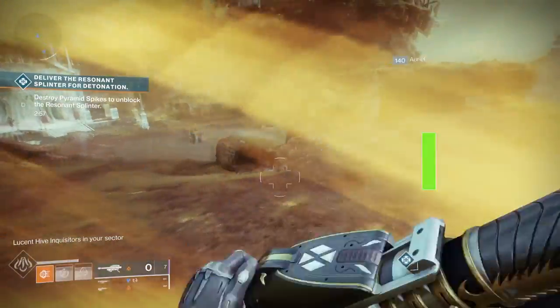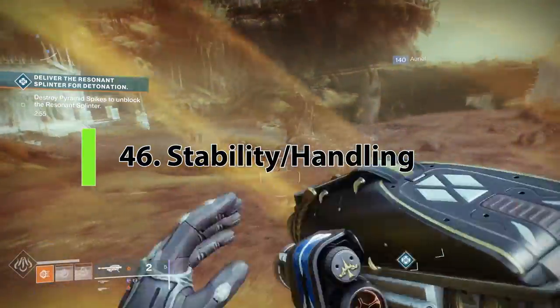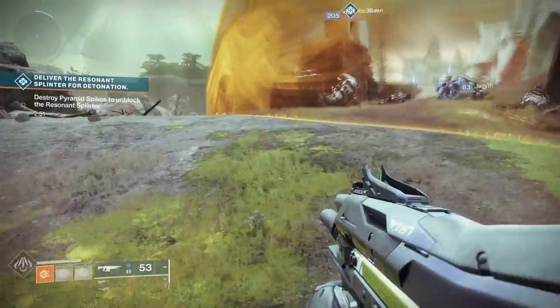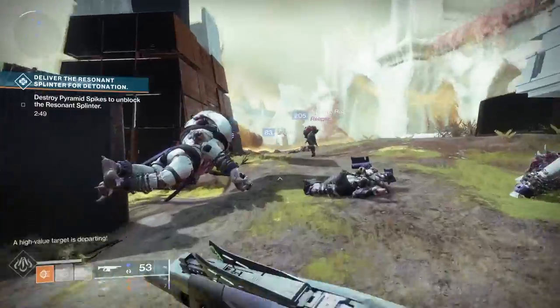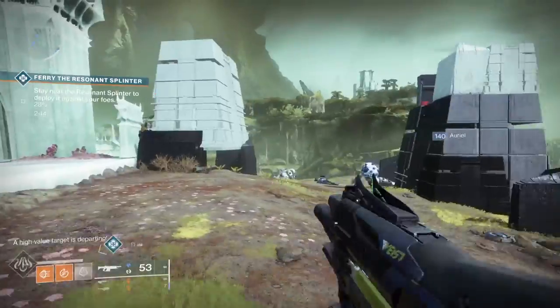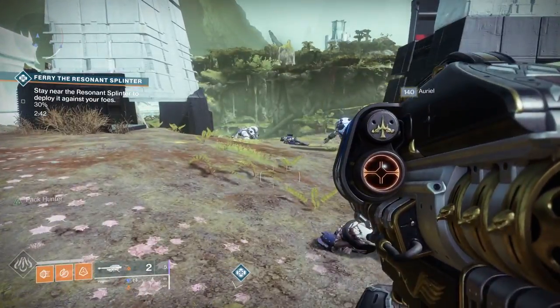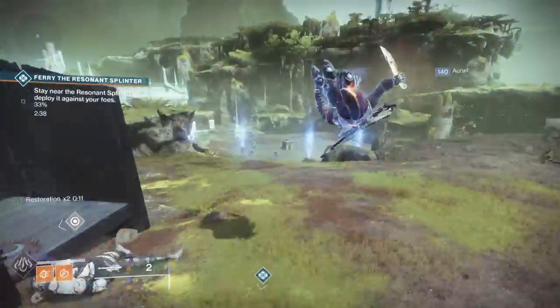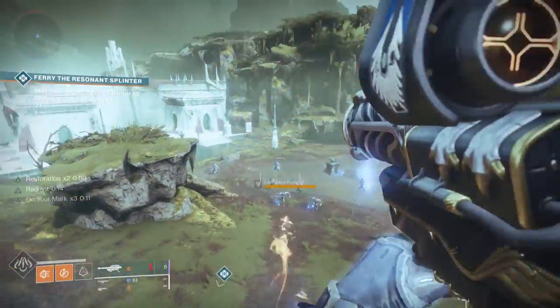The difference between stability and handling isn't well explained by Bungie. Stability affects your recoil — when you fire the weapon, how much does it bounce up and down? Handling is about how quickly you can bring up the weapon to fire it and how fast you can scope in. That's really the key difference between the two.